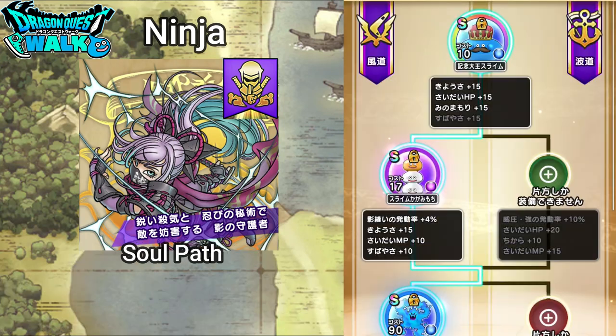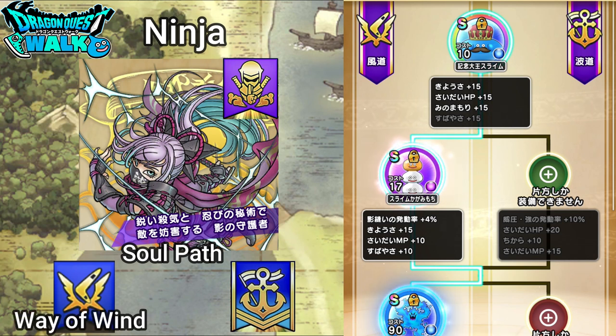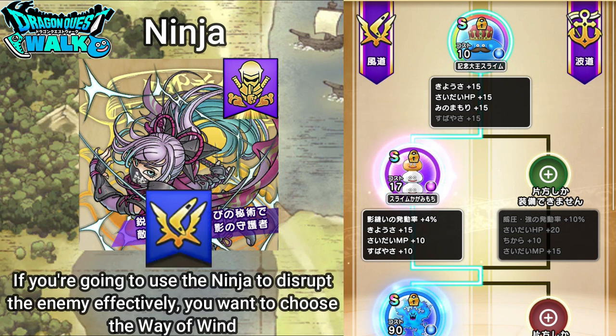For the Soul Road, you're going to have two paths: Ranger and Pirate. The Ranger Path is called the Path of Wind, and the Pirate is going to be the Path of Waves. Each path is going to have their own unique abilities. If you're going to be using the Ranger to disrupt the enemy, you're definitely going to want to be on the Path of Wind.